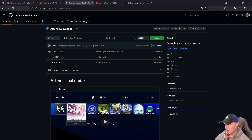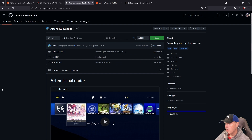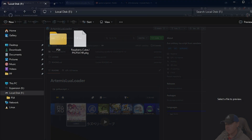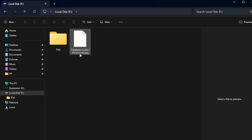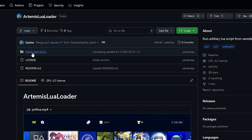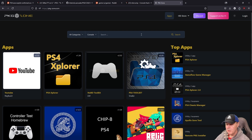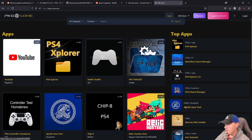So how do you get started with this? We're going to go to the official repo, go to Code, and click on Download ZIP. Once that downloads, go ahead and connect a USB drive to your PC or Mac. On your drive, the very first thing I have is the Raspberry Cube fake package, then there's a folder called PS4, and inside of that is Apollo. I just copied both of those saves right into that folder.